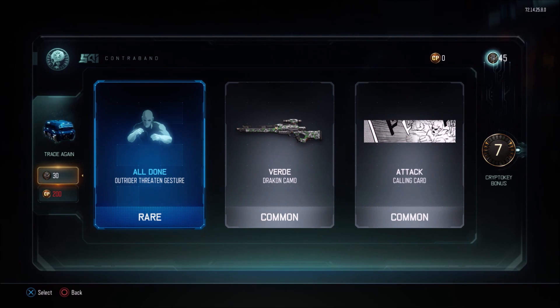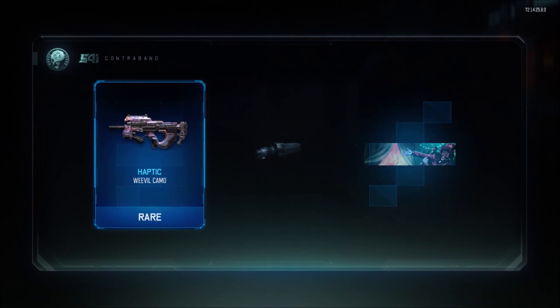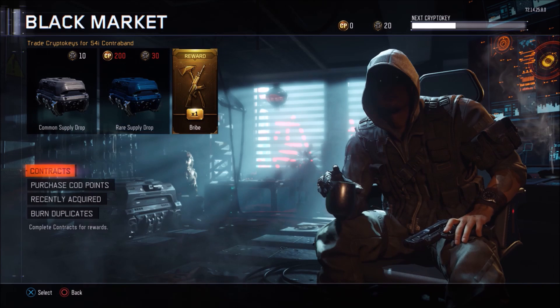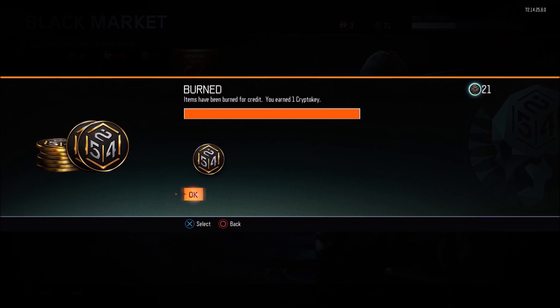Let's see if we can get anything here. Looks like a camo in the back — yeah, Etching on the Cuda. Haptic on the Weevil though. I don't see how Etching is an epic when it's not animated — most epic camos are animated. Haptic is a rare yet it is animated. We're not going to get anything else here, so we're down to the weapon bribe now.